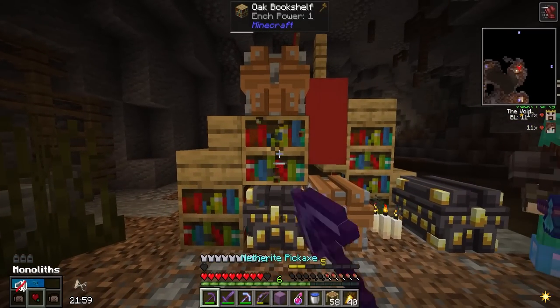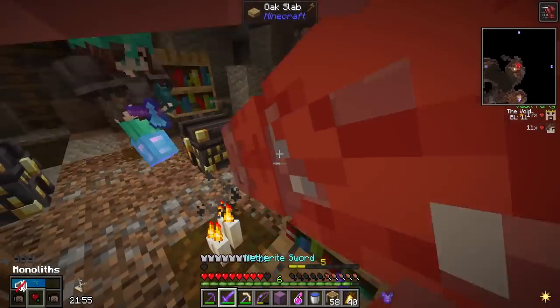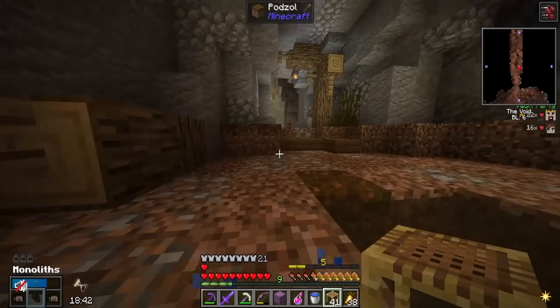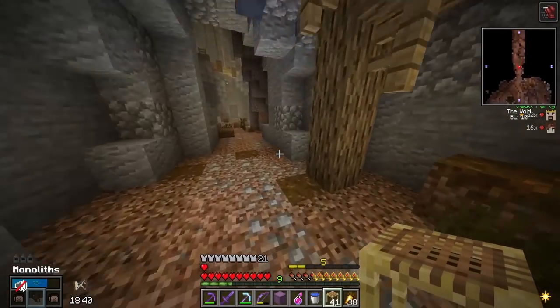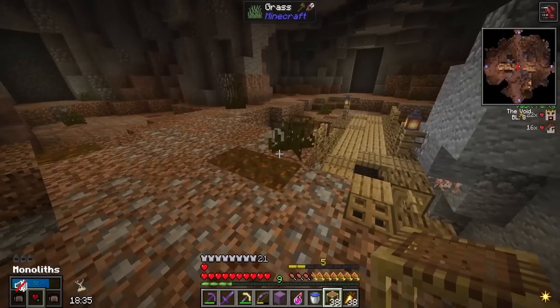All right, I think we're good. I can finally break this bookcase — nope, they're still coming. There's only three monoliths — we could go monolith hunting. The monolith crates are usually pretty good from what I've found.